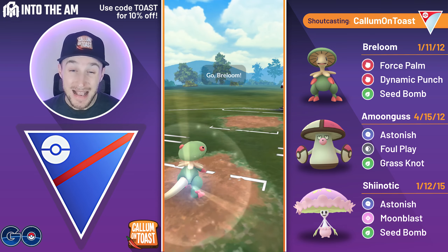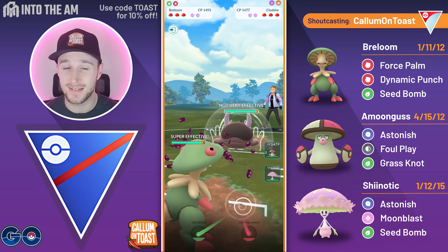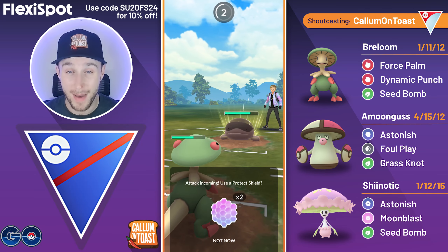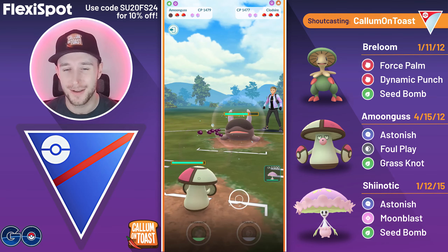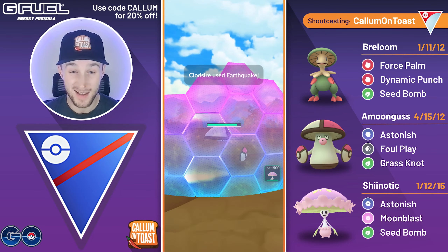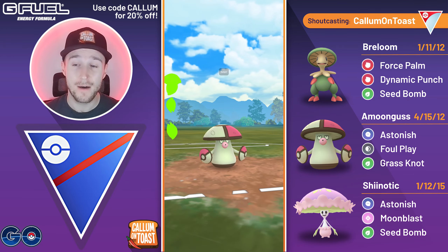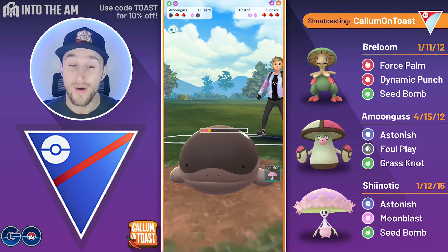GGs on that one. Into the next battle, Breloom into Clodzire once again, so I'm going to play this exactly the same. Of course, if they're running Sludge Bomb I'm unfortunately going to lose very hard in this lead matchup — and it is the Sludge Bomb, which takes out Breloom. Suddenly this is a lot worse than the previous game as I come in with Amoongus. I shield the Earthquake since they're less likely to bait against Amoongus, then fire off a Grass Knot.